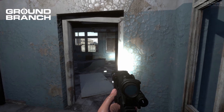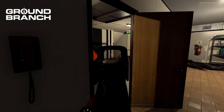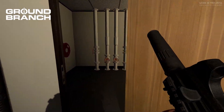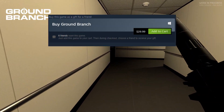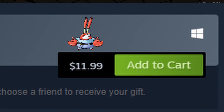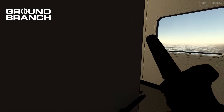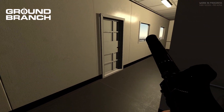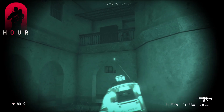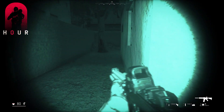Now the last and most important part: price. Ground Branch recently increased to $30 — it's in early access, so keep that in mind. Zero Hour, however, is considerably less at $12, which is insane. If you're hard pressed for cash, go for Zero Hour. Grab Ground Branch if you want a purely tactical, kill-everybody experience with a lot of guns and a lot of customization options. You can pick them both up from my game store down below. Both games are unique and honestly a ton of fun. If I had to pick one personally, it would be Ground Branch.